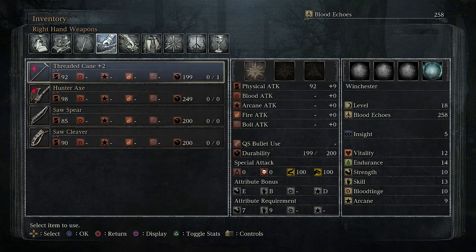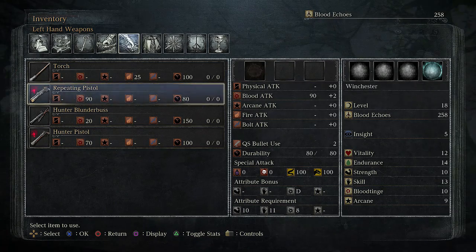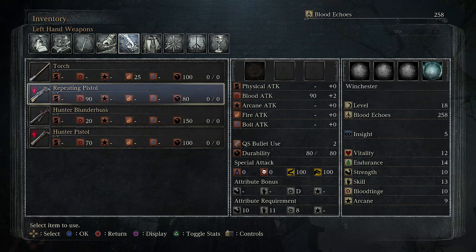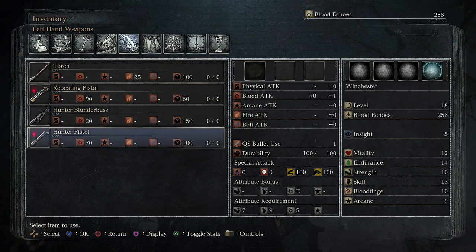The threaded cane, however, has B in skill — it's primarily a skill weapon. I believe it also has a rune attached to it. Then there's the repeating pistol — D in blood tinge. All of these guns are D in blood tinge; they don't give any special scaling. The repeating pistol has the most stat requirements of all the starting guns, but these are starting weapons so they're really, really average.